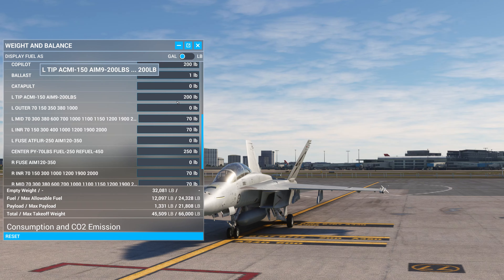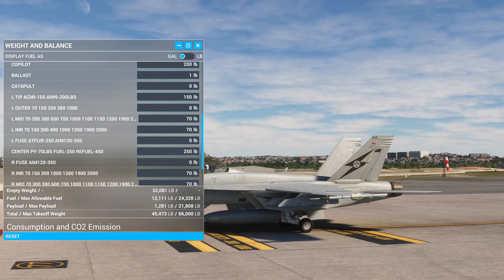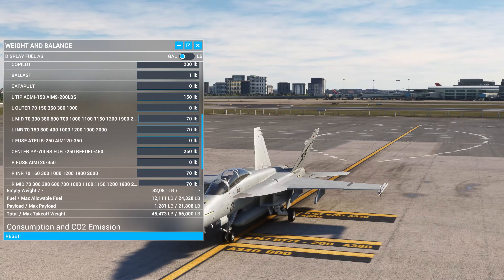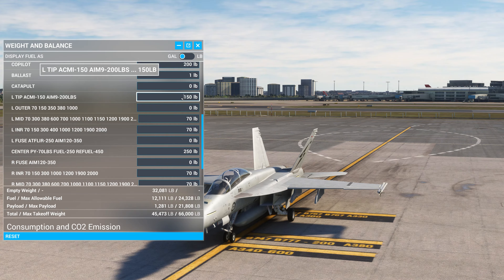So we can change all the weapons. We are running AIM-9s at 200 pounds on the wingtips. We could change that to 150, so then we get the ACMI pod. I'll take it back and leave it so that we are even on both sides.